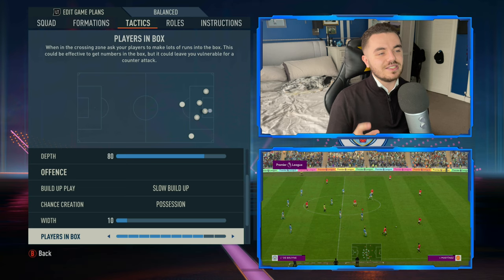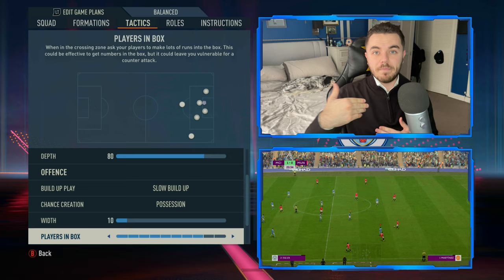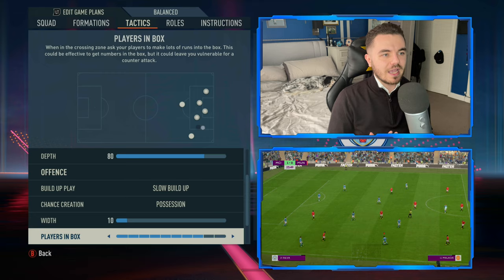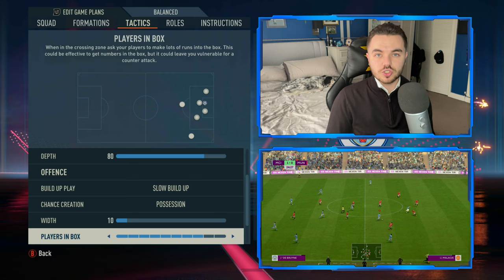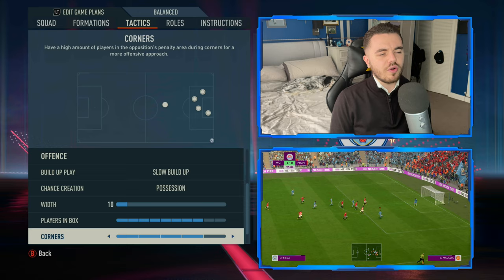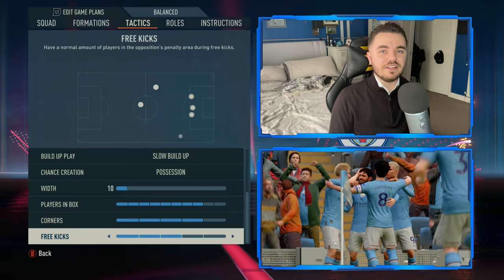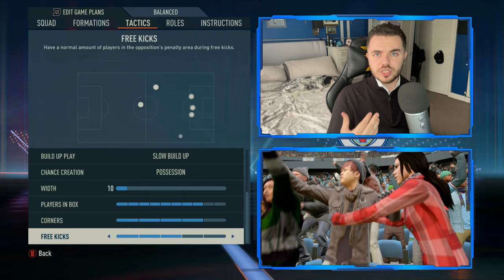Players in the box is on 8, giving you four players in the box. This will change slightly depending on whether Gundogan or Bernardo Silva is at central midfield. With Gundogan, he's that true box-to-box central midfielder who supports attacking moves, looks for cutbacks, and it's one of the reasons he's been so prolific - he's always one of the top scorers for central midfielders and has continued that this season. Corners is on 4 and free kicks is on 3 - we drop another man back, as they're more likely to play it short from deeper free kick situations.